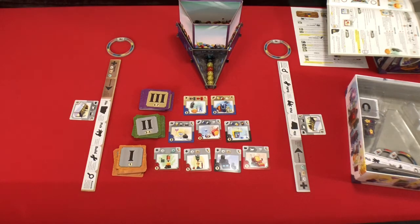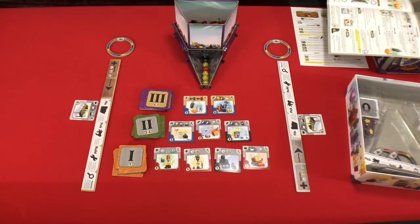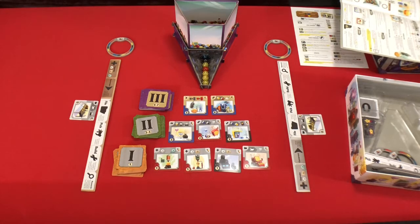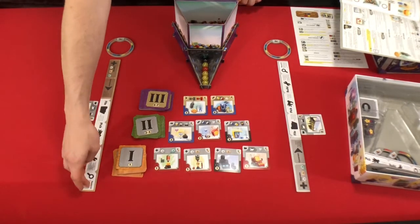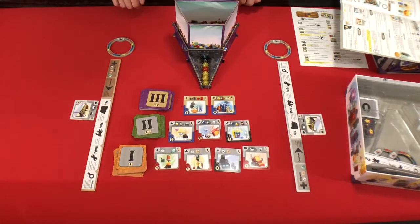And now we are pretty much ready to go — nice quick setup. On your turn, you have a choice of a couple different actions: you can file, pick, build, or research. They're outlined and described right there on your player boards. And then you have some passive things that are at your disposal here.